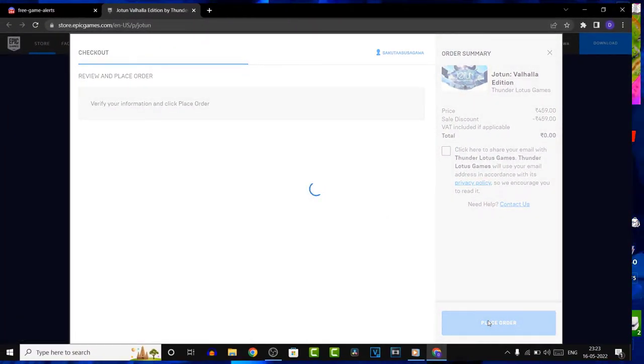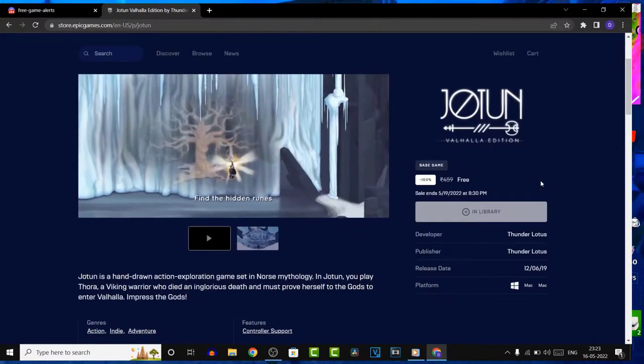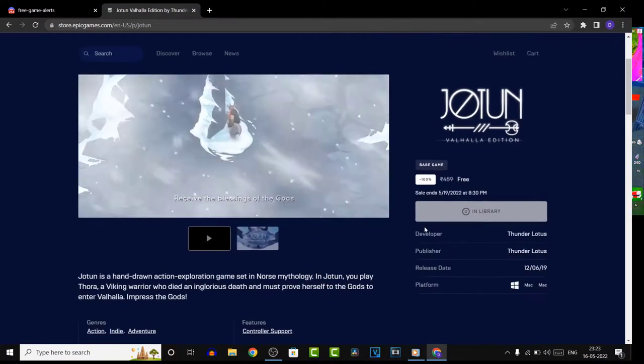Just for people who don't know what Discord is — it is basically a platform where you can voice chat, video chat, or text chat with your friends and you can do a lot more. You can simply go to discord.com, create an account, and join the server.